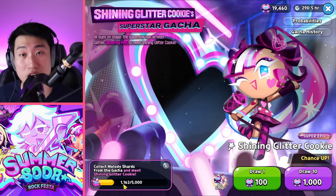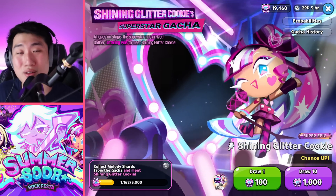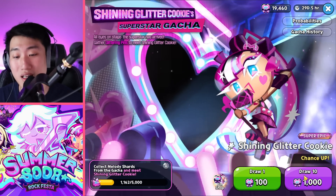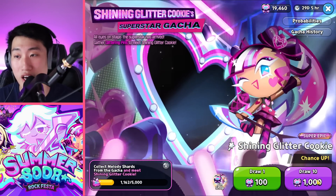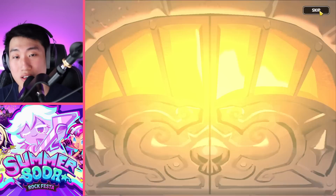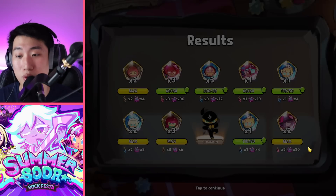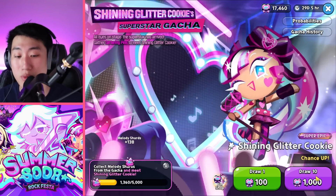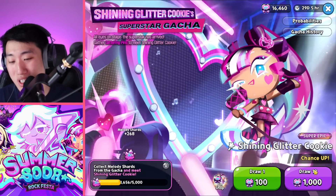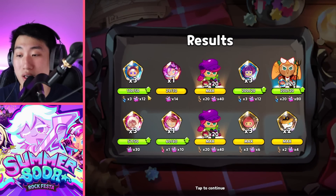You guys definitely have over 300 pulls, which will probably result in even more by the end of the event. So don't give up hope — over 30,000 pins to be collected. With that out of the way, let's get into the 19,000 Glitter Cookie Gacha. I have not gotten very lucky — I did get one additional copy before I got the pity one during my launch stream, but hopefully I can get one more before reaching another pity.